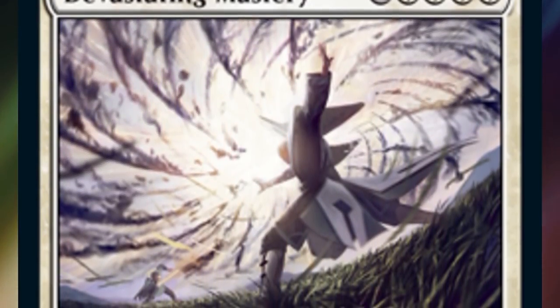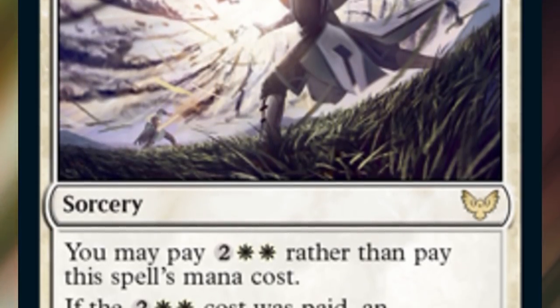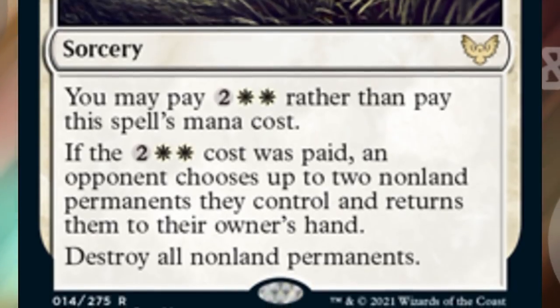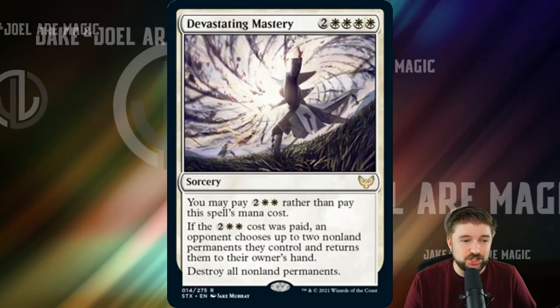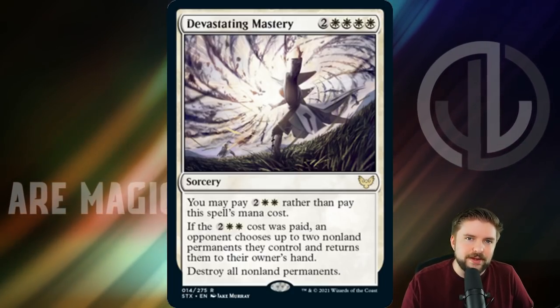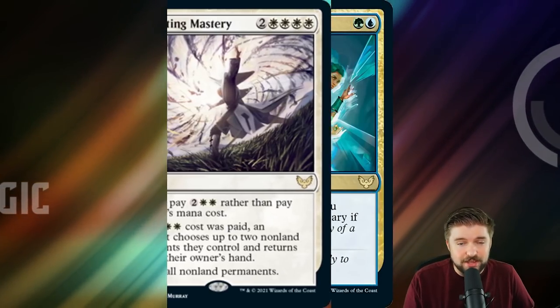Devastating Mastery — we got a white spell on the list, everybody! This sorcery costs four white mana, but you can pay four generic and two white instead. If that alternative cost was paid, an opponent chooses up to two non-land permanents they control and returns them to their owner's hand — then destroy all non-land permanents. This is Wrath of God but hitting all non-land permanents, plus a little political brokerage: you can let an opponent save two permanents in exchange for goodwill at the table. Devastating Mastery is going to be a staple of white board-wipe decks, and I like how it adds a political aspect.